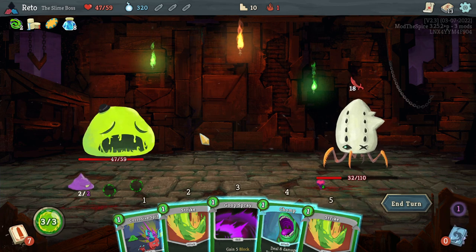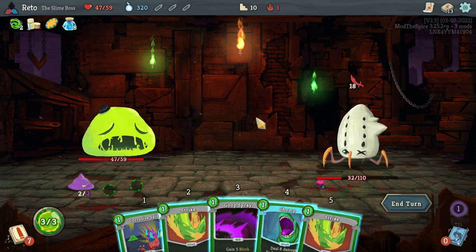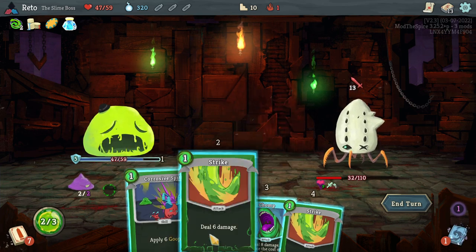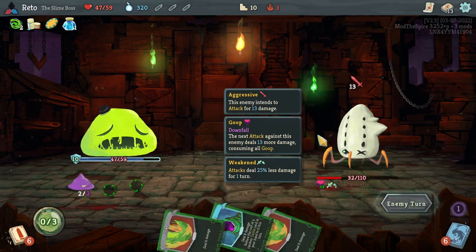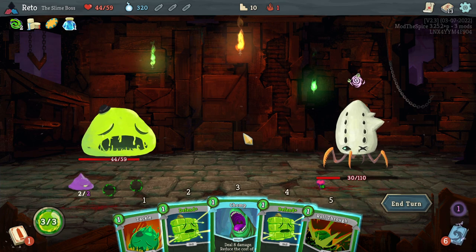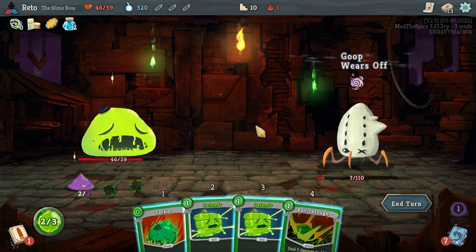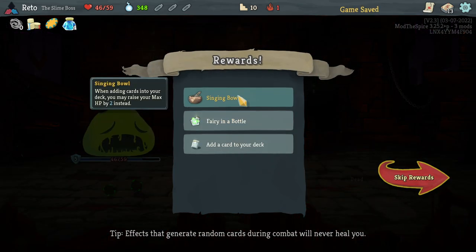Can we kill? I don't think we can kill. We can't. I don't have a good way of... doing this here. Find more goop — oh hey, look at that. We couldn't kill there, right? Is this free? It's not free right now. There we go. 23 — we can do this. I was going to say we could get another heal but we can't. Singing bowl — whenever you're adding cards, you can also increase your max HP by two instead.